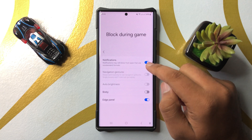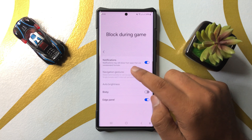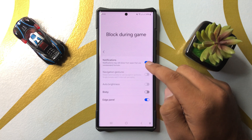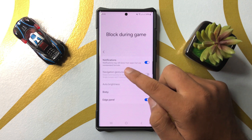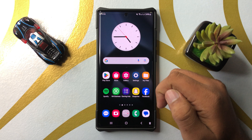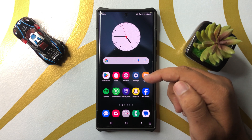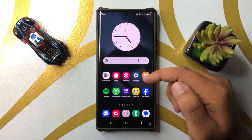To stop notifications while gaming, tap on this button to turn it on. After turning on this button, notifications will be blocked, but they may still show from apps that use non-standard formats. That's how you can stop annoying notifications while gaming in Galaxy S25 Ultra.